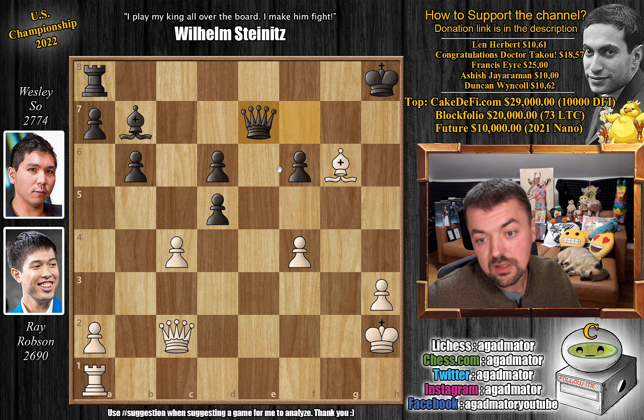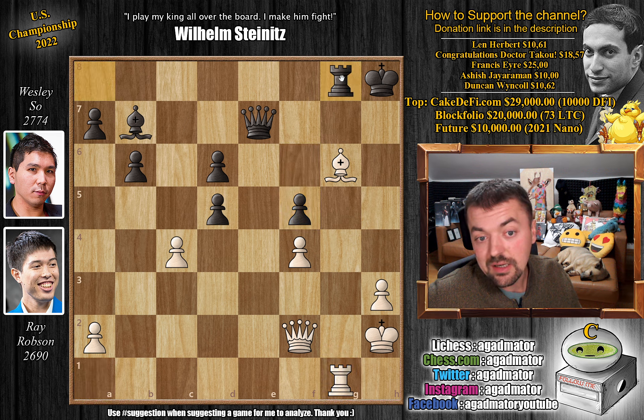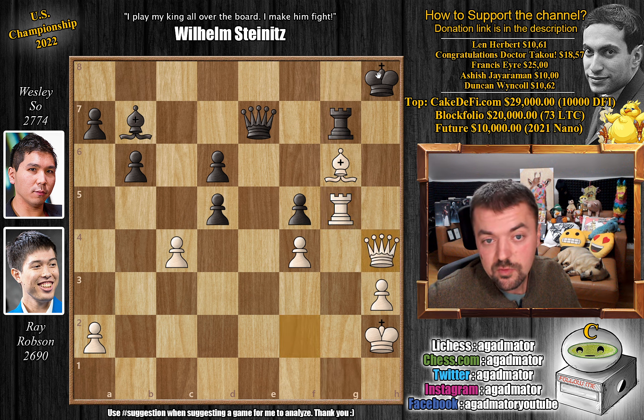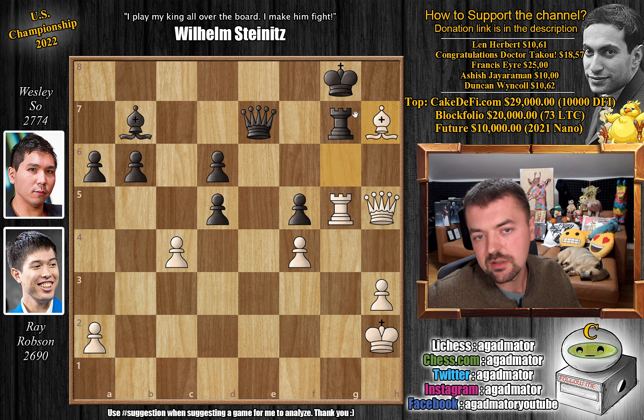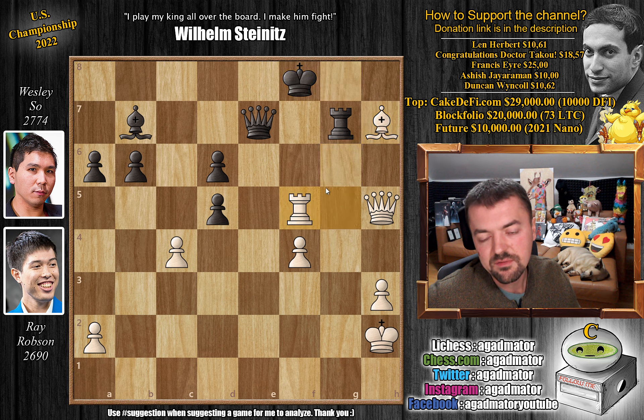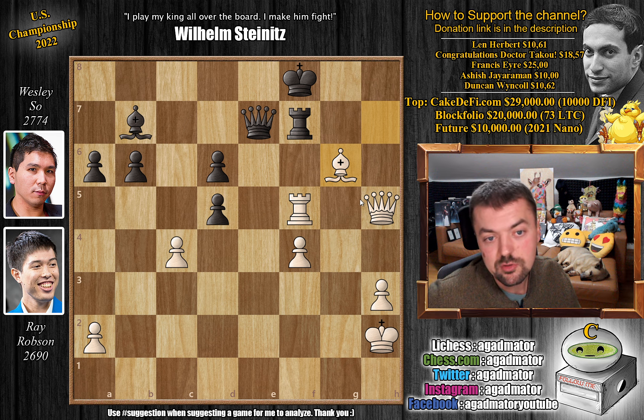Wesley sets up some defense with queen to e7. White goes queen to f2, preparing queen to h4 check. So f5 — the queen guards the h4 square. Rook to g1, rook to g8, and now rook to g5, giving the queen access to h4. Rook to g7 by Wesley, queen to h4 check, king to g8, and the beautiful queen to h5. If you play something like pawn to a6, bishop h7 check crushes black: king to f8, rook captures on f5 with check, rook to f7, bishop to g6 — there's no move, queen to h8 is coming. Or you have to give up a full rook. Wesley plays bishop to c8 — a nicer idea since the f5 pawn is now defended, and it's not all that clear how to win.